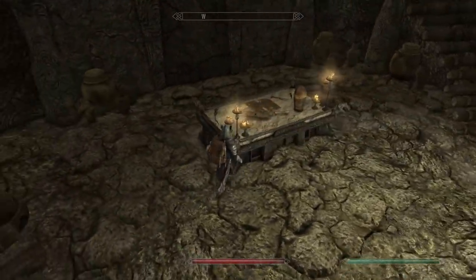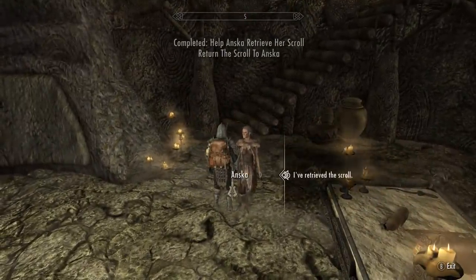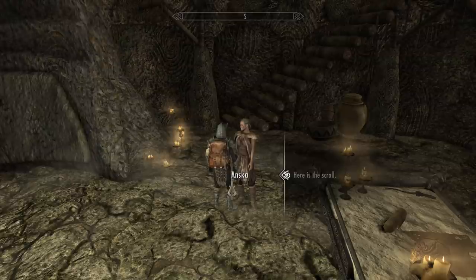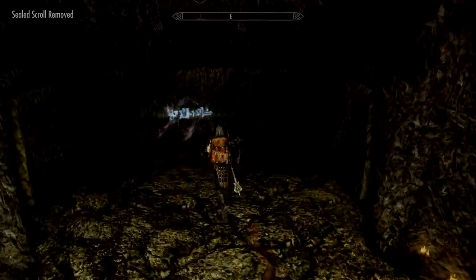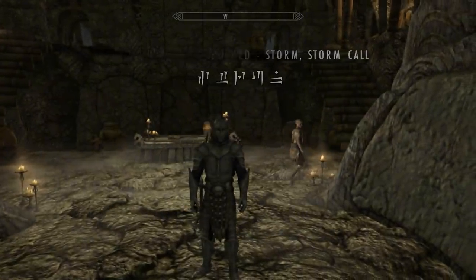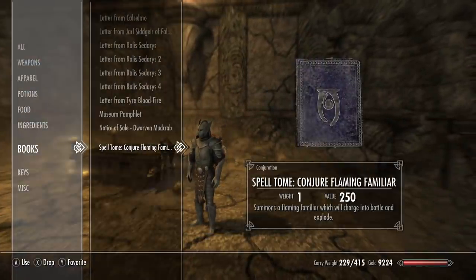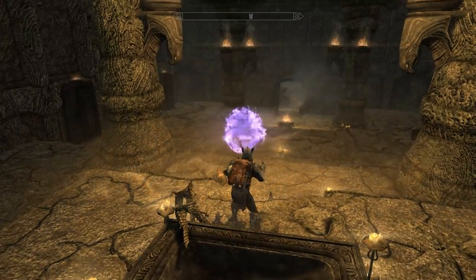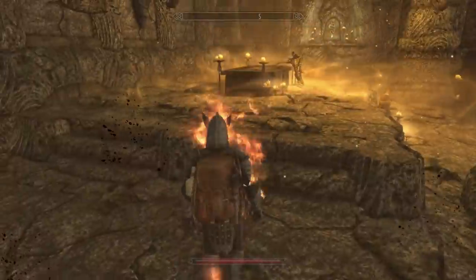Then you're just going to walk past where you fought him. The scroll that she wants is on the table here. Give that to her and she will give you the Flaming Familiar Spell Tome. Can't forget this right here — Storm Call, one of the strongest shouts. The Flaming Familiar is basically like an exploding familiar that will just run up to people and explode. It's like a heat-seeking grenade from a distance. Super, super handy, especially at lower levels.